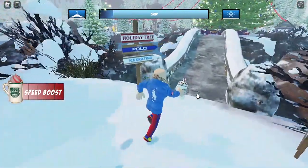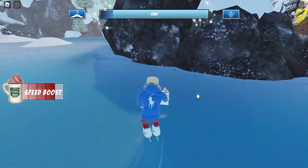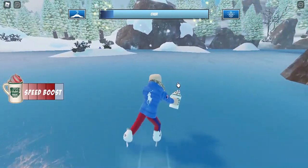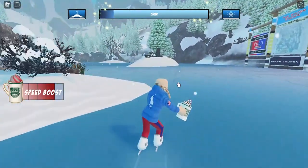The second step is to play the mini-game. Skate around and drink your hot cocoa — it gives you a little bit of speed boost as well. You need to fill up your chill meter during this mini-game.